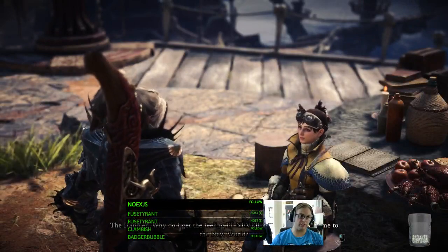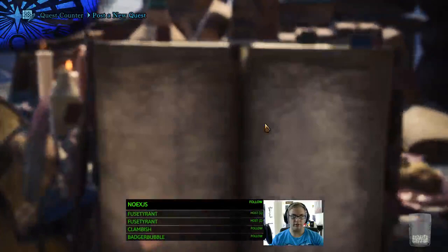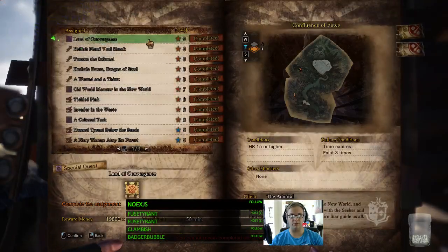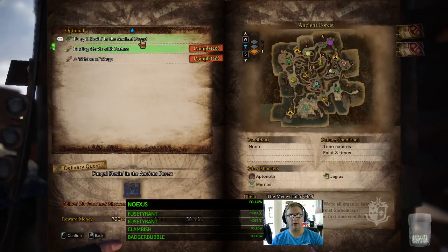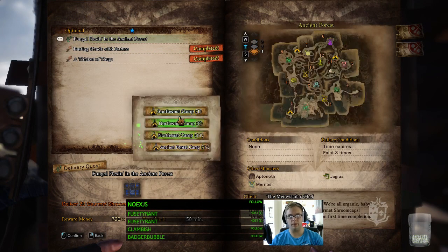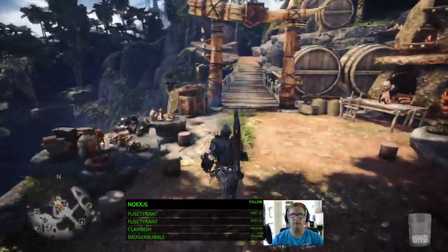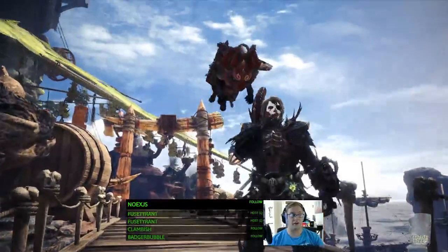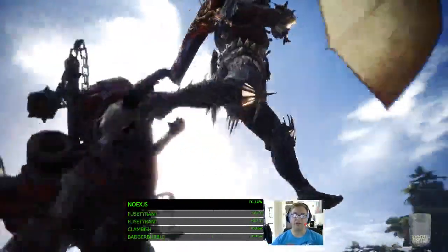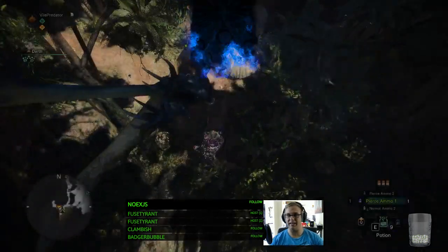We're going to go into the game real quick so I can show you this. We'll just post any old quest — an optional tier one. Go to our camp and run right out. I've also been very impressed with the load times on this game, so if you haven't picked up Monster Hunter World for PC yet, highly recommend it — it's outstanding.